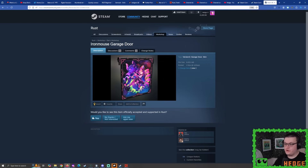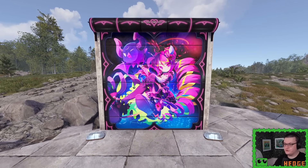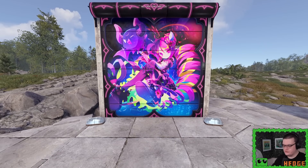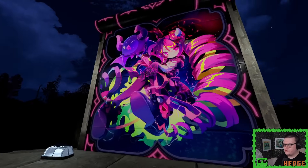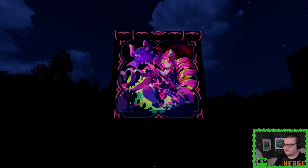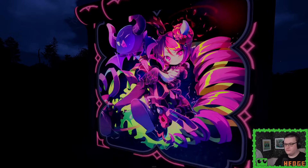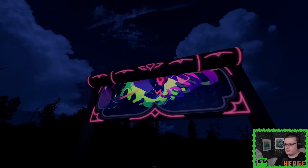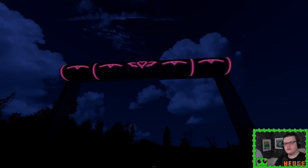For our next deployable, here we have Iron Mouse's Garage Door. A very cute-looking style I'm sure a lot of you will appreciate. Let's give this a look at night time — in absolute darkness, yes, it glows in the dark ever so nicely. And to those who are curious, even when it's rolled up you can clearly see it still glows in the dark. Awesome.